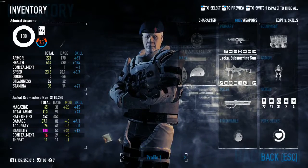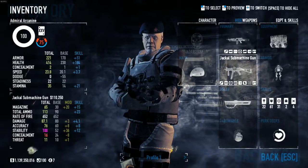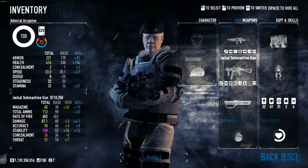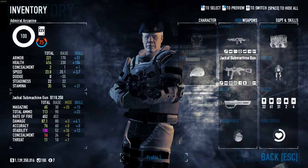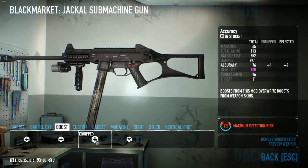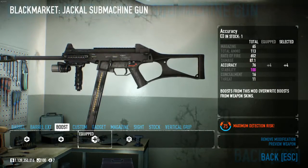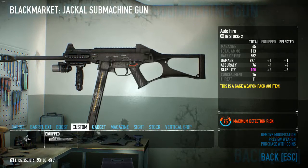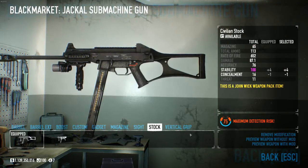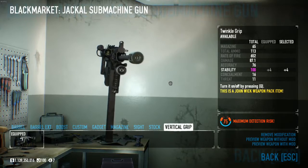The stats, as you can see: 30 base ammo, 30 base magazine, 90 base ammo, 652 rate of fire, 80 base damage, 60 base accuracy, 52 base stability, 24 base concealment, and 10 base threat. Those are affected by the mods I have on it: the civilian barrel, the competitor's compensator, an accuracy boost, auto fire, LED combo, extended mag, no sight, civilian stock, and twinkle grip — which comes with a laser and a flashlight.